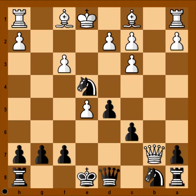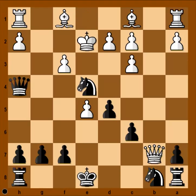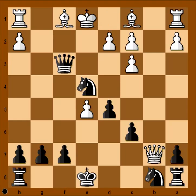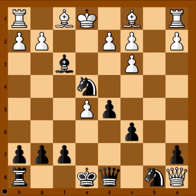If pawn takes bishop, then queen to h4 check. And after king to e2, check. And after king to d1, queen takes on f3. And after king to e1, queen takes rook. So in the game, instead of taking the bishop, white captured the rook on a8.